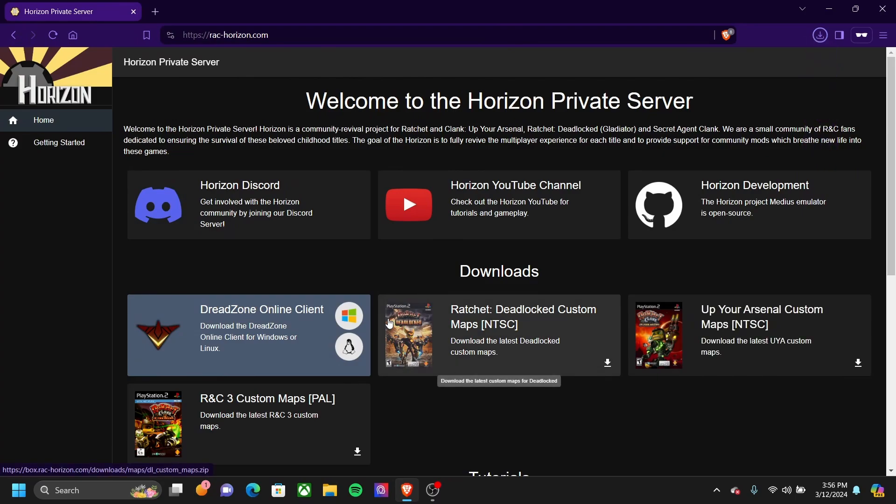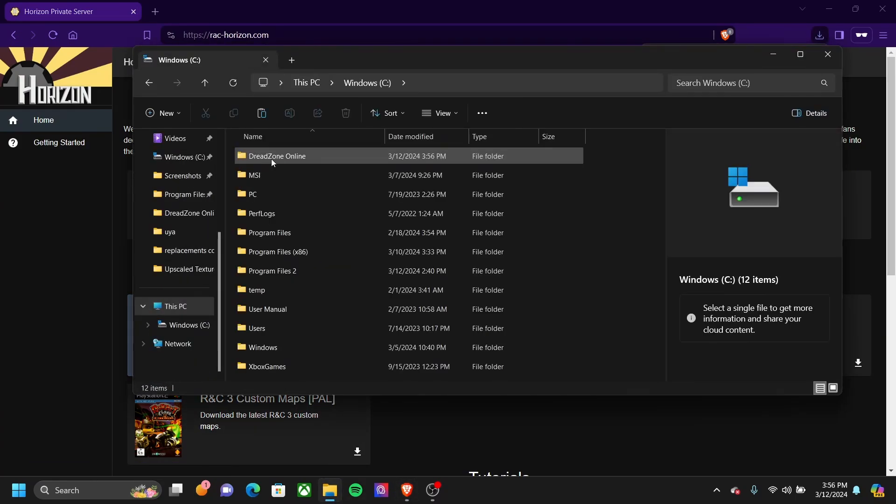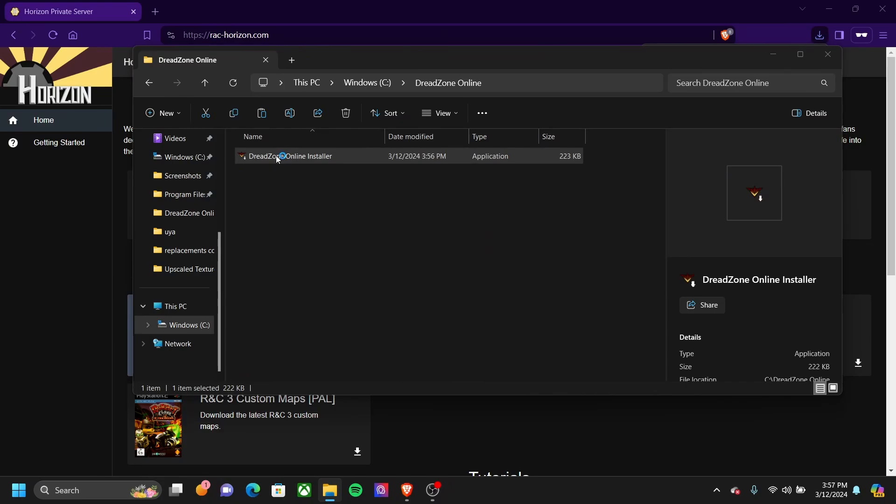And save it there. Go to File Explorer, Dreadzone Online, and double click the installer. When it says this, click More Info and Run Anyway.